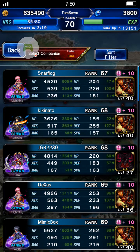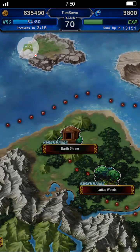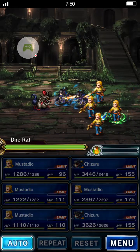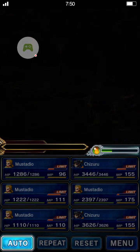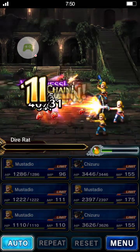I don't recommend taking Lightning — I mean, you can, it's not going to hurt anything, but it's going to take longer because her attack animation is freakishly long. Same for Seven — Seven's attack animation is pretty long too, and her sprite has almost the exact same stance as Lightning, so it's almost like the exact same character.